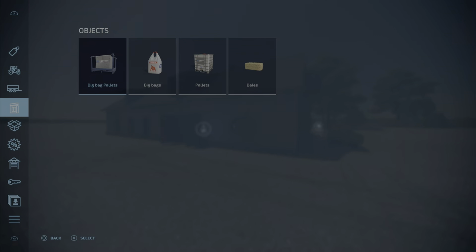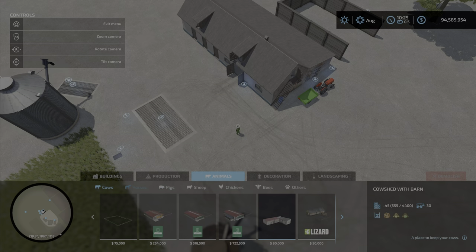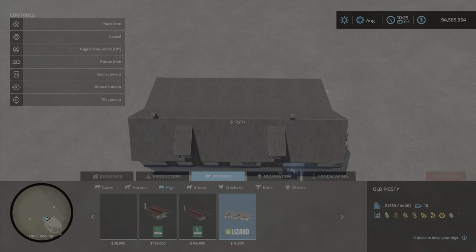Where do you find this in the menu? Not there — you find it under Animals. There we go: Pigs, and there it is — $12,000 or $12,800 for the Old Pigsty. You can put it anywhere.